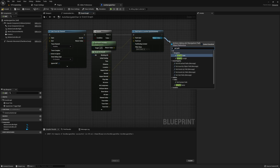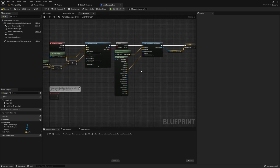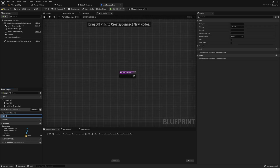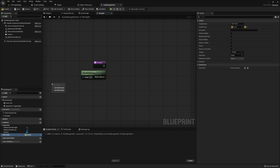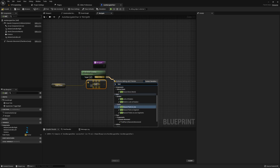This Find Path to Location Synchronously node will find the path we need to get from our current point to the target point, automatically navigating around any obstacles in between. After finding this path, grab the return value and get the Path Points. Then promote these path points to a variable because we'll need them in the Event Tick. Now, before adding code to the Event Tick, we're going to create a new function that will handle actually navigating from our current point to the target using this path.